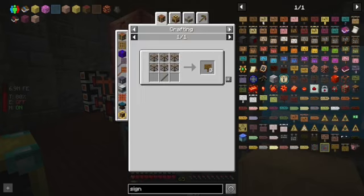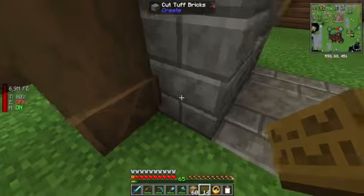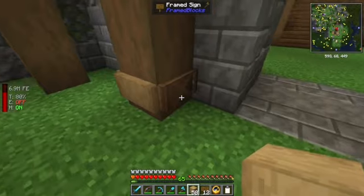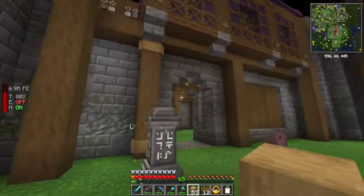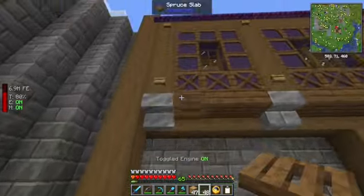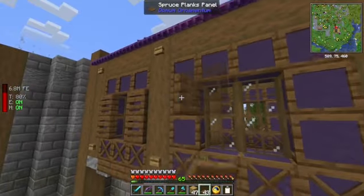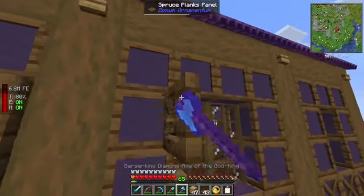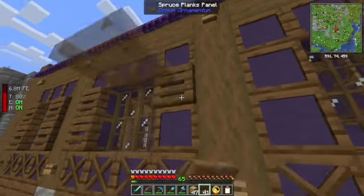Now, one thing we have that can help us with some detailing is these framed signs. What we can do with these is get pretty much any full block's texture on a sign. So we can do a little bit of stripped oak and get a nice reinforced-looking pillar there. Now we can use these panels — oops, that's not quite what I want — but we can use these panels to make some shutters and add a little bit of depth here.